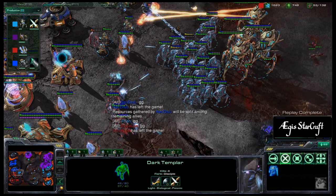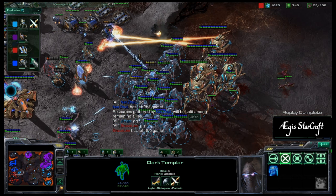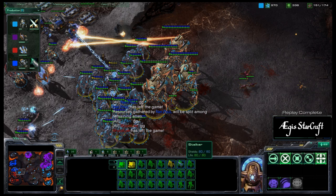That one dark templar also goes down. Bruce Lee calls GG as well, and this game goes to UC Riverside — making the series 2-1. It looks like UC Riverside has a chance to do a reverse all-kill; we'll see if they can do it in the coming games. Game four is coming up. This is Aegis signing off.